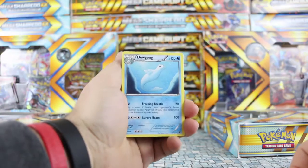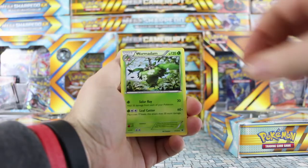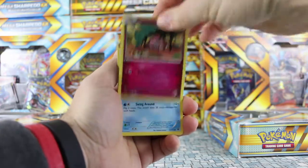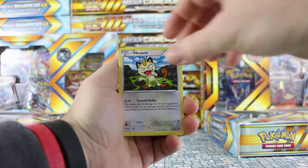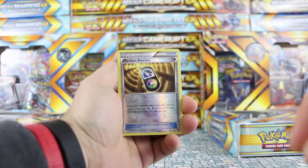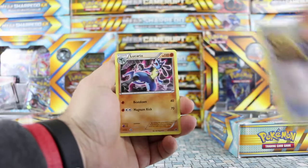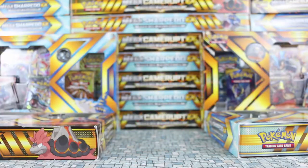Starting with our Fates Collide, we have a Dewgong, Pupitar, Wormadam, Snubble, Binnacle, Meowth, Jigglypuff, Criolu. Our Reverse is a Reverse Random Receiver, and our Rare is Lucario, non-holo Rare.